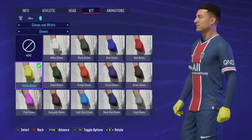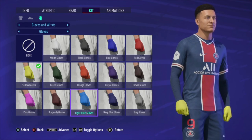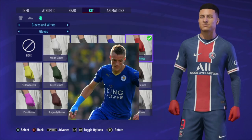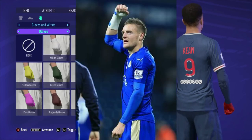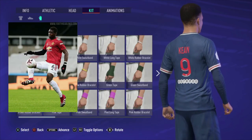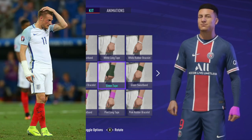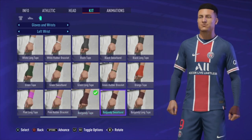Another fun part is the accessories — whether you want to wear gloves, armbands, or do the Jamie Vardy boxing tape, it's up to you. For me, I prefer the boxing tape. This is where you may want to wear the short sleeves so the white wrist tape shows. You're going to want to choose one that has a nice colour — one that's bright. You can choose your favourite colour, but I go with the bright colours because you want to stand out on the field.